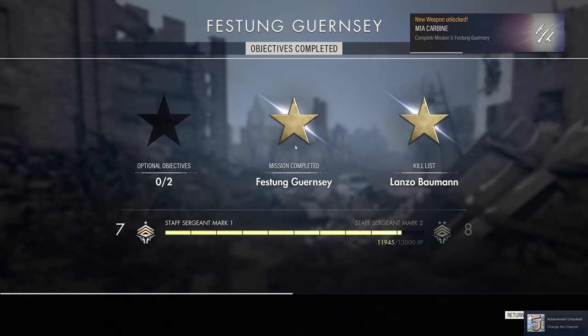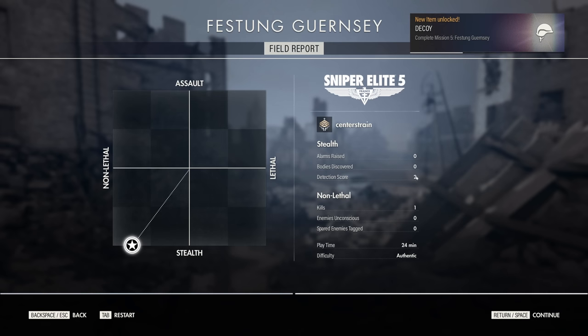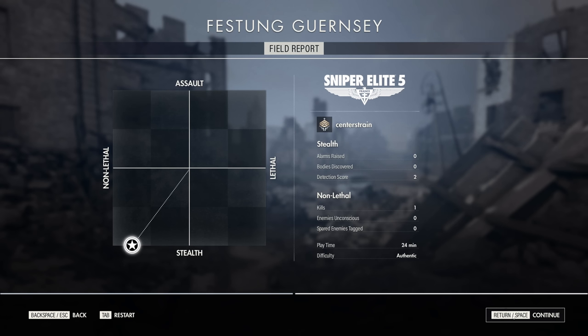And there you have it ladies and gentlemen — mission complete. Kill list done in that one. We didn't even need the optional objectives, and we received our stealth detection score of 2, which is the lowest I think I've had so far. One kill, no enemies unconscious, no nothing else. Love you all, take care of yourselves, and we'll see you on the next mission. Peace out.